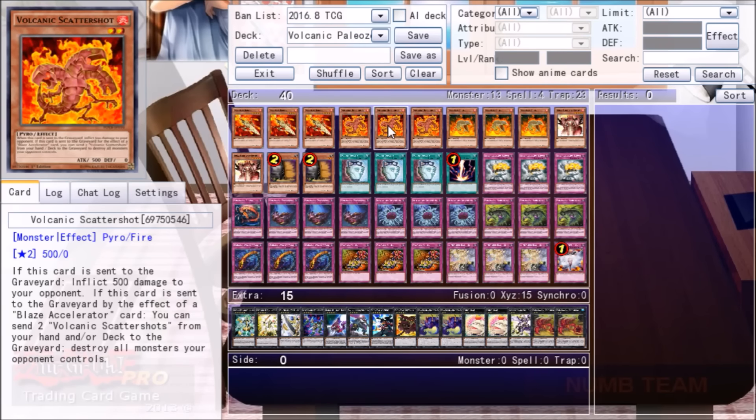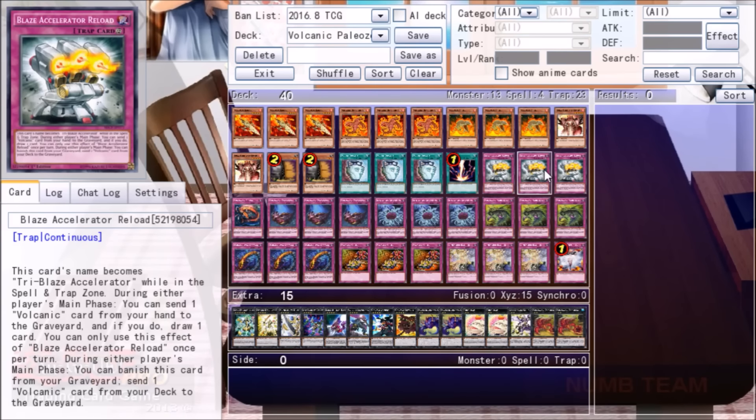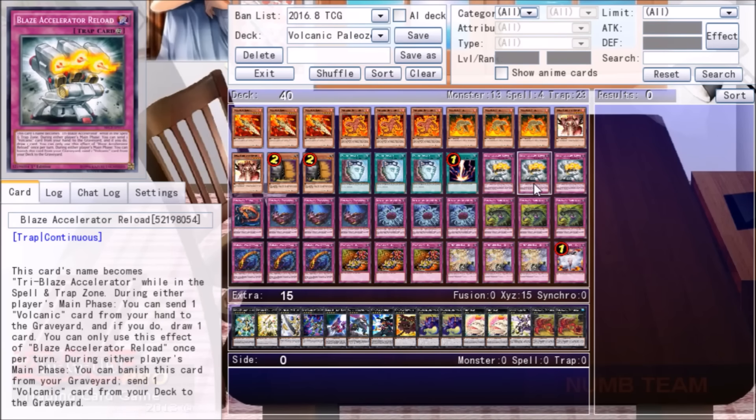Rocket helps, but not by a whole lot. This all changed with the release of Blaze Accelerator Reload and Royal Firestorm Guards. Suddenly, you could dump a whole bunch of Volcanics for card advantage, and Firestorm Guards meant you could get a whole bunch of Scattershots off in one game.